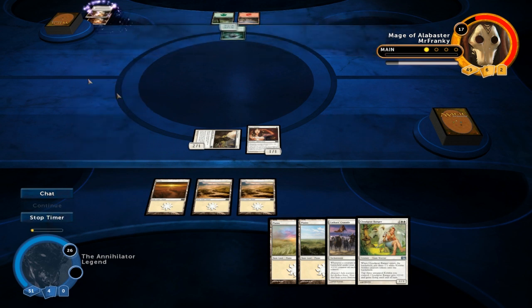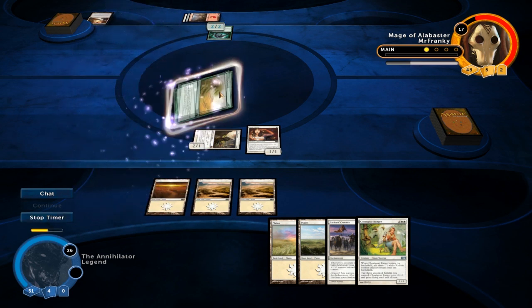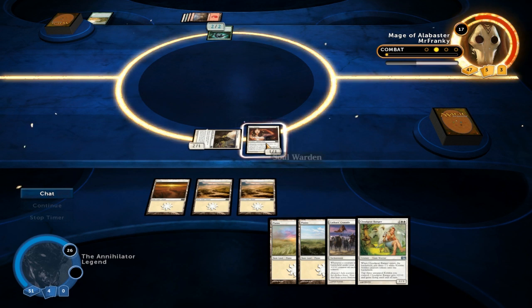Another Terramorphic Expanse — probably the reason our opponent took so long on the previous turn. He's gonna probably get a Plains unless he's got one in hand. And a Rampant Growth as well. So next turn is gonna be a little scary for us, but this turn it's only gonna be 2 damage probably. Or he could keep it back to keep off our Soulwarden, which is probably safer in his position.